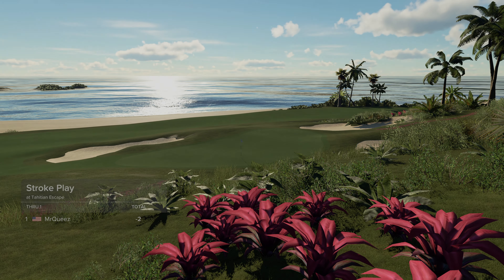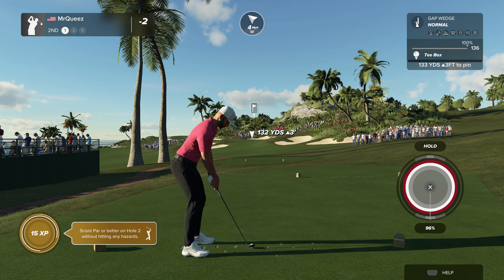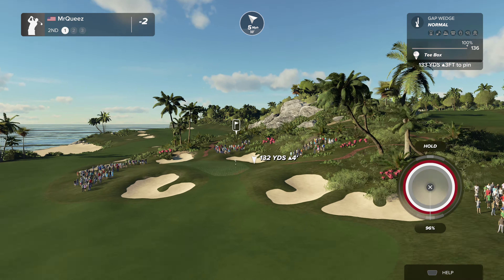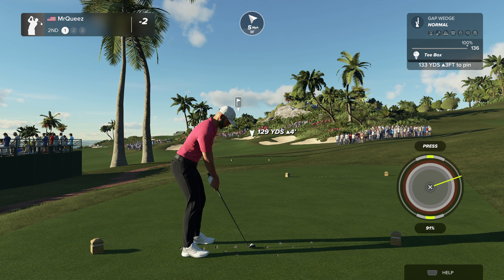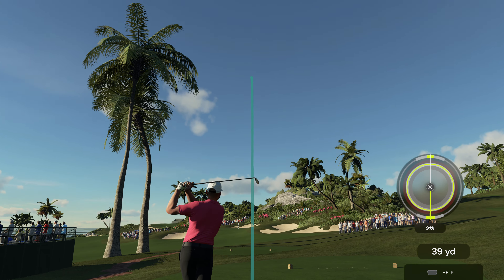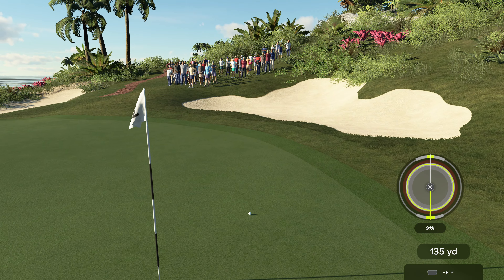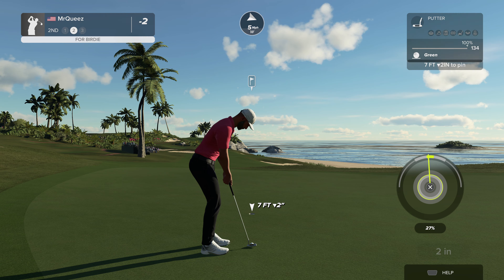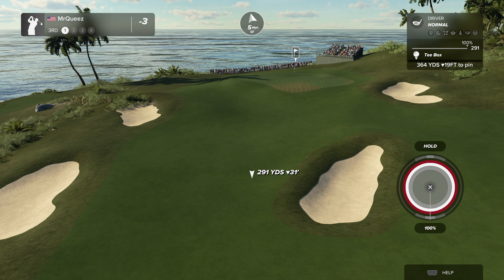You're sitting right at two under for the moment. As you tee off here, you've got a par three to deal with. Looks like we're going to be on the putting surface. Good to go out there, champ — seven feet to the cup. There is your birdie. Nicely done. After that one, you'll bring your score down to three under.